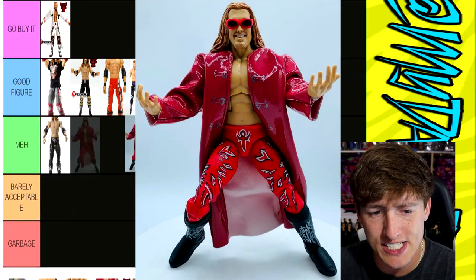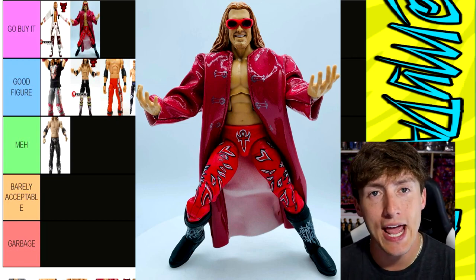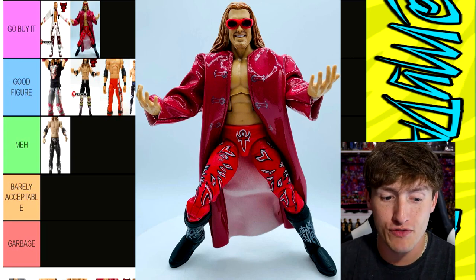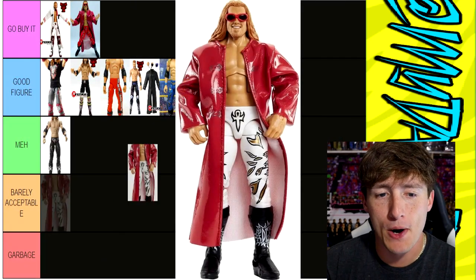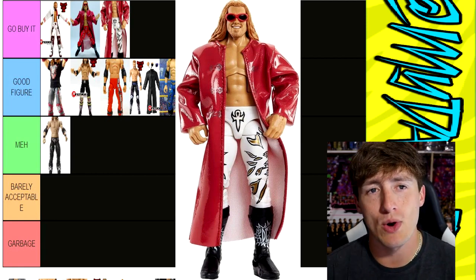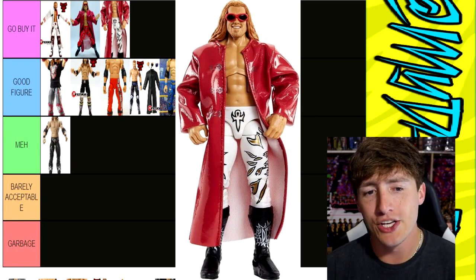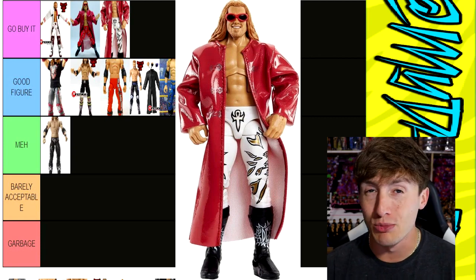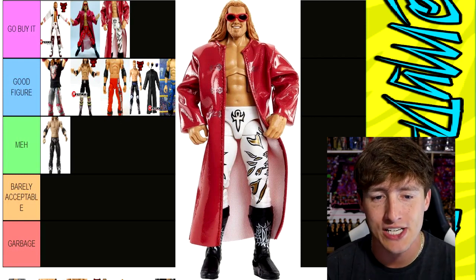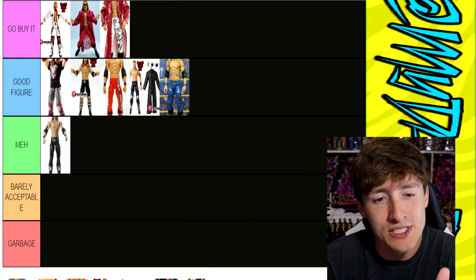Next up is the Legends Target Exclusive Chase Edge. This is a Go Buy It as well — fantastic coat, fantastic head sculpt. It can represent an Edge and Christian Edge, or a Ruthless Aggression Edge. Fantastic tights. You have the red gear and the regular version in white — they're both Go Buy It. Pick your poison. I love both of them because you can represent early singles Edge on SmackDown or Edge and Christian. Double-joint arms, great head sculpt, fantastic coat. It's just an enormously fantastic Edge figure and you should go buy those.